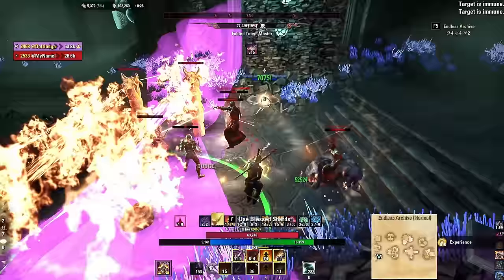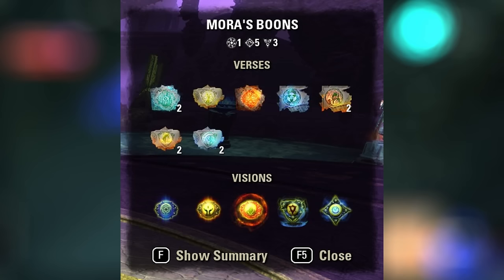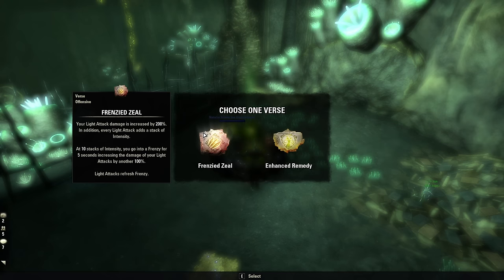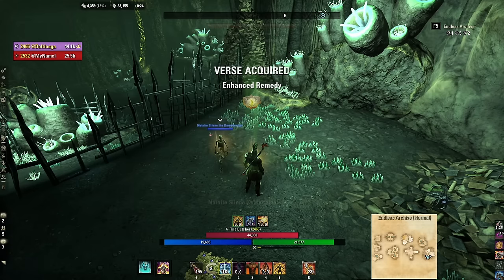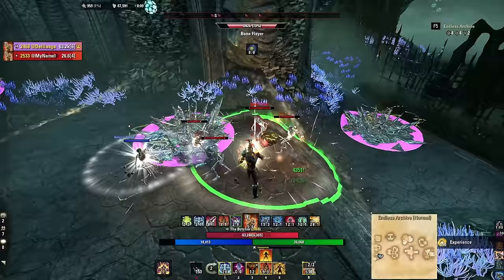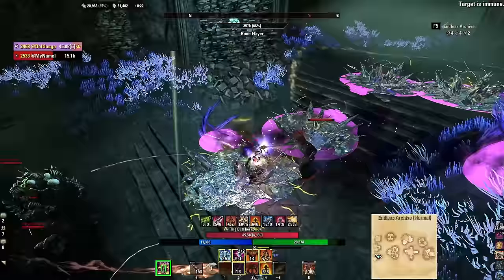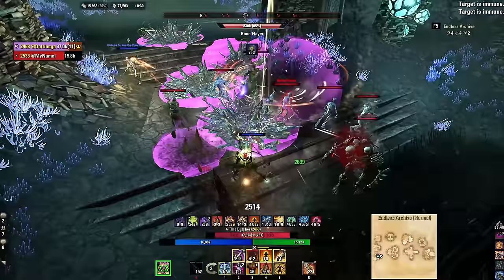There are several new mechanics in the Endless Archive. Versus buffs spawn at the end of each round and are selectable buffs that carry through only to the end of the next round. Use these strategically — mobs favor AoE damage and clearing, while mini bosses favor single target damage, and survivability matters if they're doing heavy attacks. Visions spawn at the end of boss rounds and provide permanent buffs for the remainder of your entire run, so stacking the right visions is critical to match your build.